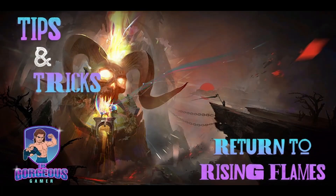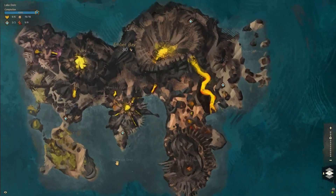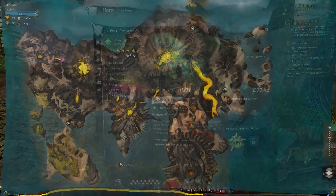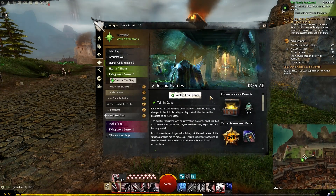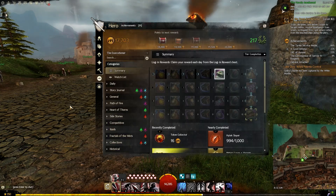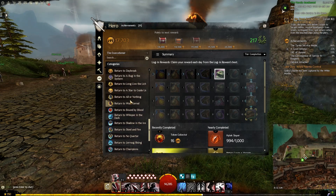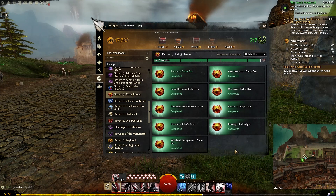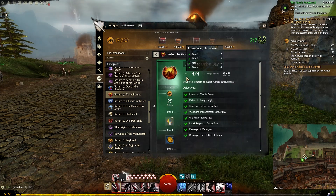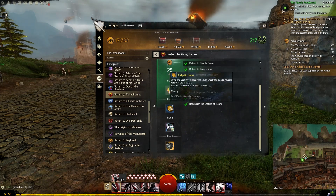What's up, Gorgeous Gamer here bringing you some more Return To within Guild Wars 2. This time we are looking at Episode 2 of Season 3's Living Story: Glint's Legacy, this is Rising Flame. It requires the expansion Heart of Thorns to play and it introduces a brand new zone: Ember Bay. There are a total of nine achievements within this new map and four different tiers.